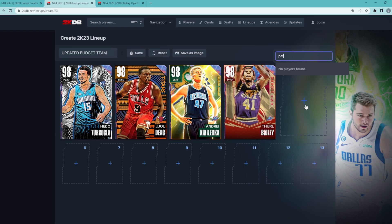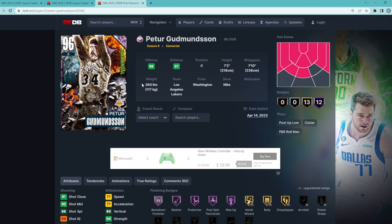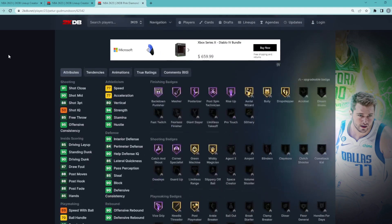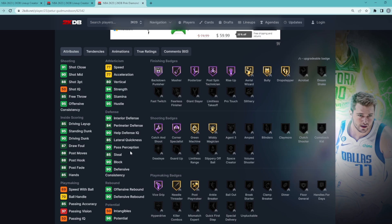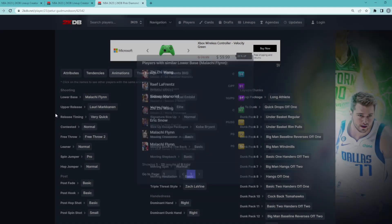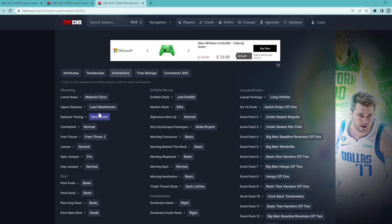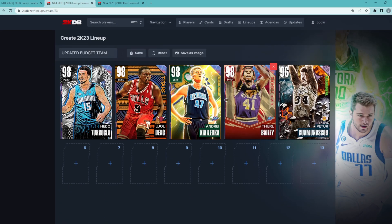To round off the best budget starting five, at the starting center position is going to be the Pink Diamond Peter Gudmundsson. He's a great center card for only about 15 to 20k — a 7'2" center with a 7'10" wingspan, weighing 260 pounds, with a great player model in-game. He brings elite defense with a 90 block, 90 interior defense, 85 steal, and 84 perimeter. He also has a great jump shot with the Malakai Flynn base and the Lori Markin upper on very quick timing — the same jump shot Diamond Wang ZZ had, but now on a much faster release. The starting lineup between Luol Deng, AK-47, Thaddeus Bailey, and Peter brings elite-level defense with great size, while Hedo Turkoglu is your main ball handler who can score at a super high level while also playing elite defense at 6'10".